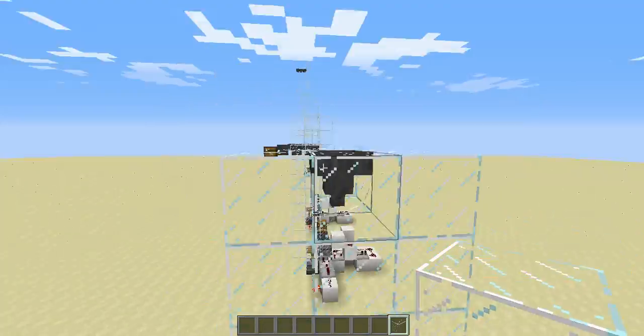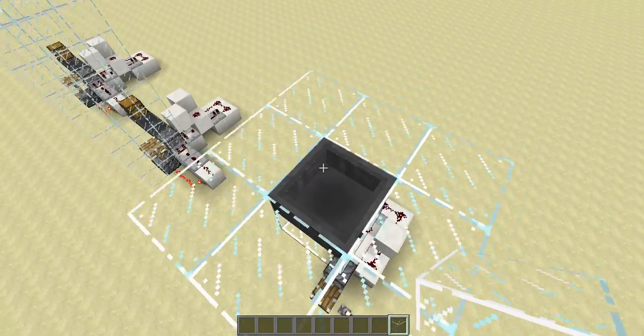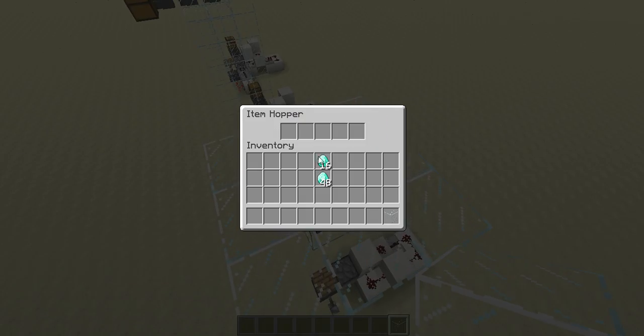And on the top of it — so this is full glass — this block here is replaced with a hopper. And when I pull this lever, you can see the items shoot up and all land in this hopper.